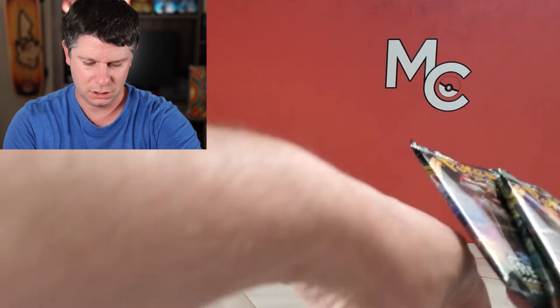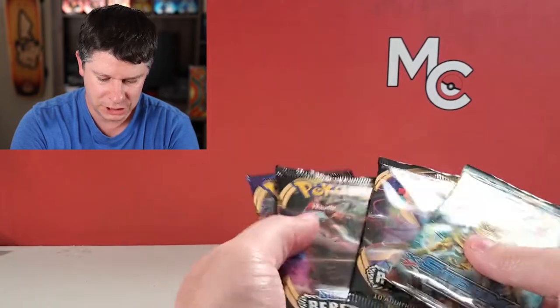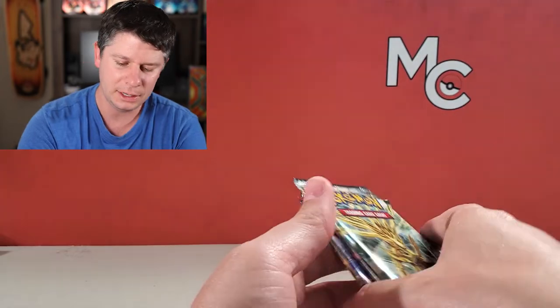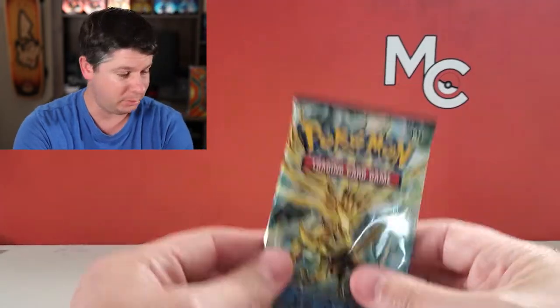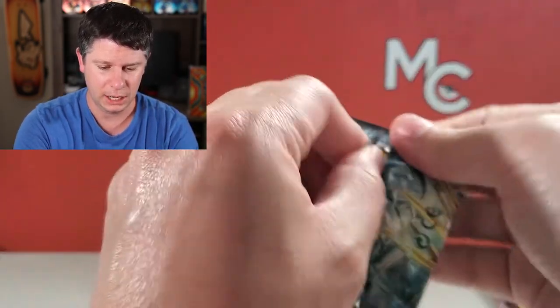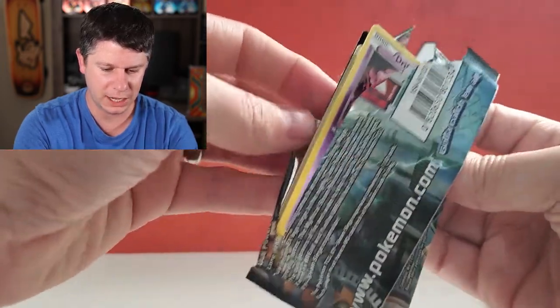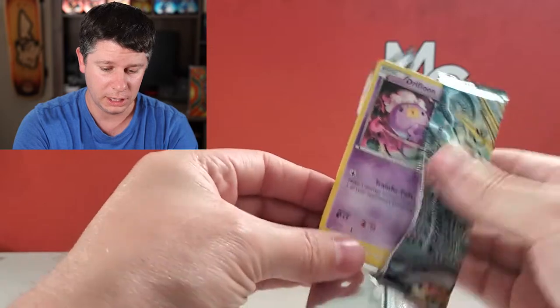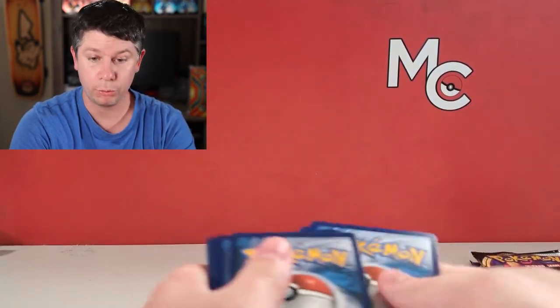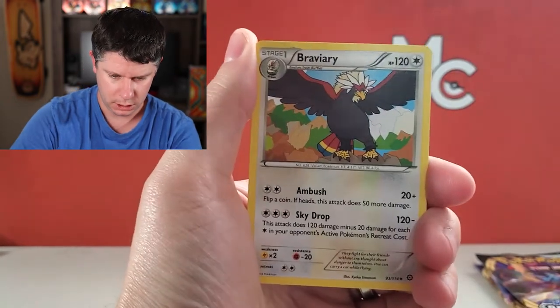And then we've got Steam Siege. There's a code card for somebody. So we have got Steam Siege, two Rebel Clash, and a Sword and Shield. The pack selection is okay, it's not bad. If you like Rebel Clash then this is a good box. That Alakazam V box with the Vivid Voltage, we're going to enjoy that. In one of my last videos I opened up some Steam Siege and I actually got a hit out of the pack which was pretty cool. I think it was like a Steelix or something like that.